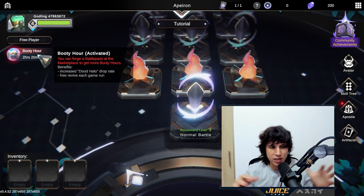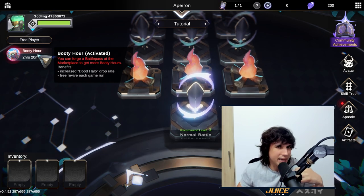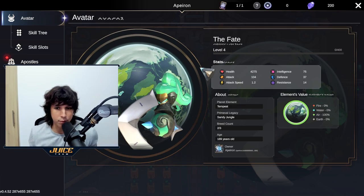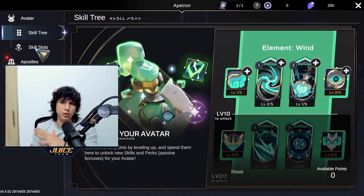If I make it to the final boss and die I can revive because I'm playing within my Booty Hours. If you have a battle pass your Booty Hour increases, and I believe if you have a planet as well. If we go to the avatar, I am level 4 - I was level 11 previously but I'm kind of restarting because it's dungeon runs. That's what rogue-lite means: not every single run is going to be the same, you die and do it again until you get better and find the right strategies.